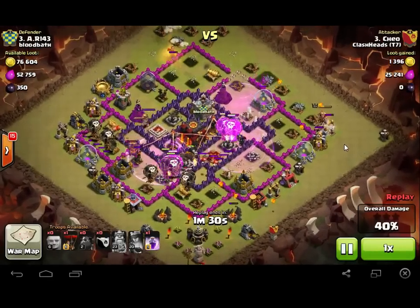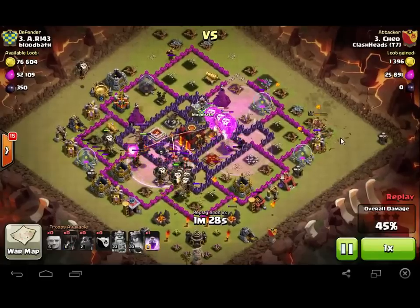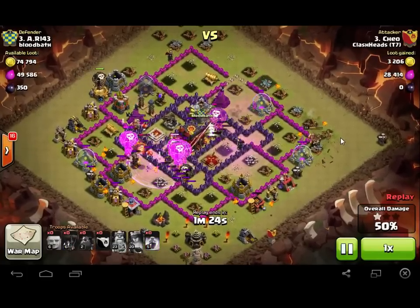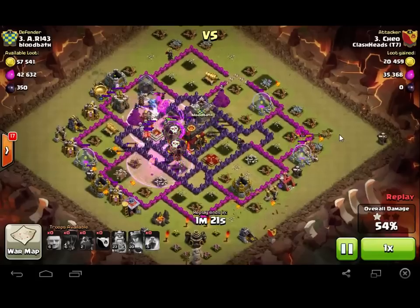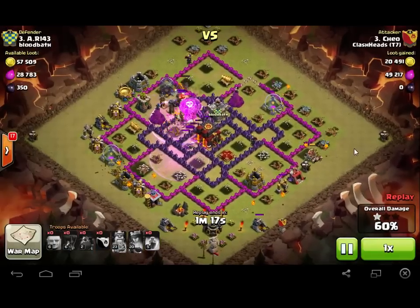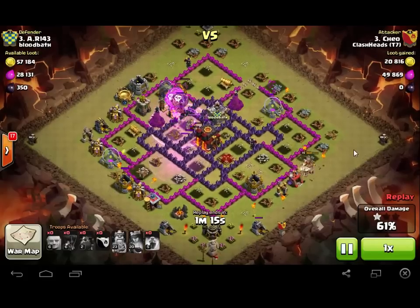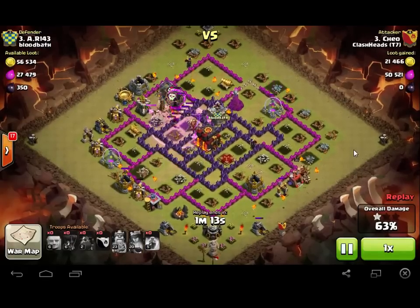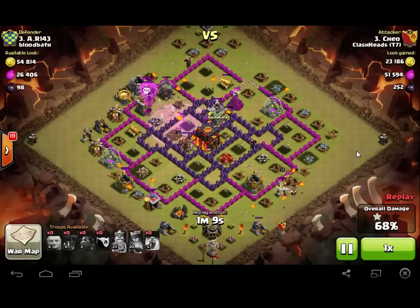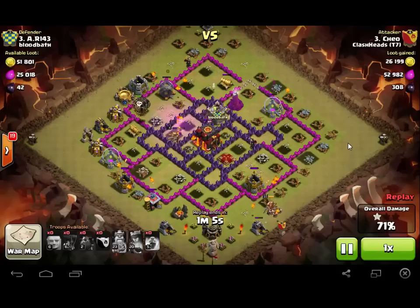Drops another Rage Spell. One Inferno Tower is down. The other Inferno Tower is down. Just got one Lava Hound left — he pops. Only got a handful of Balloons left.